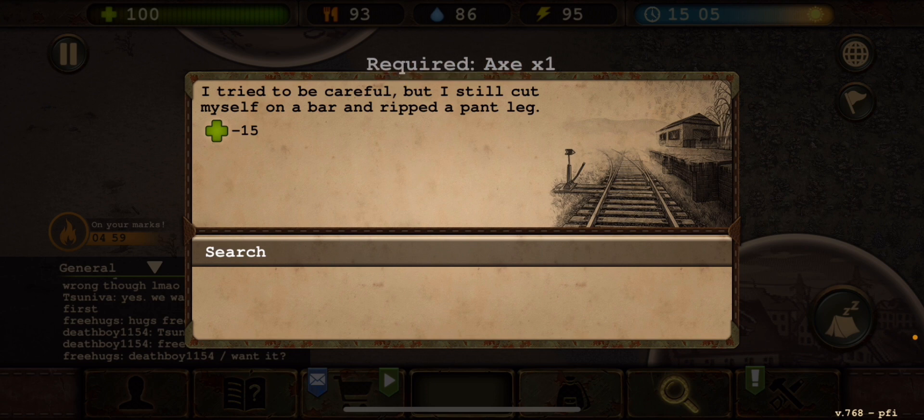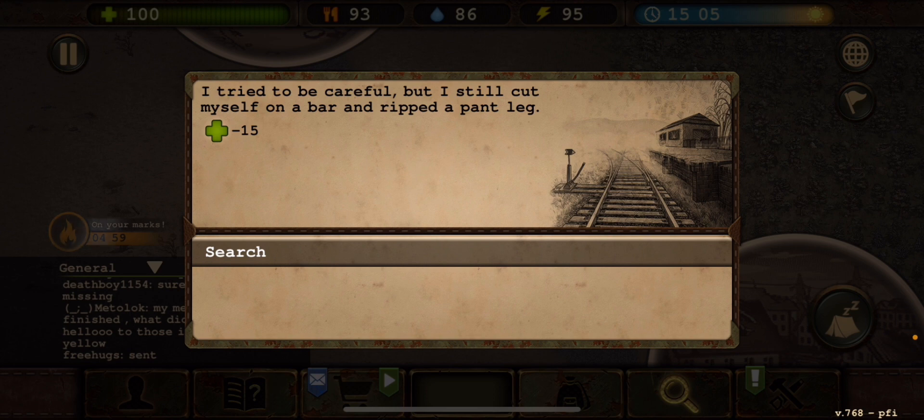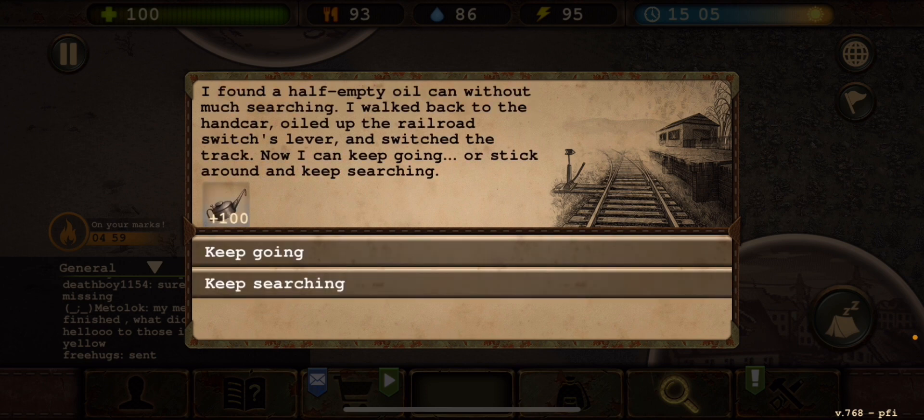I climbed through the window and lost some health — not good, but we do have the plantains. I tried to be careful but still cut myself on a bar and ripped a pant leg. After searching, I found a half-empty oil can. I walked back to the handcart, oiled up the railroad switch's lever, and switched the track. Now I can keep going or stick around and keep searching.